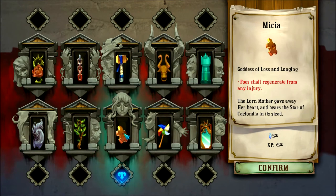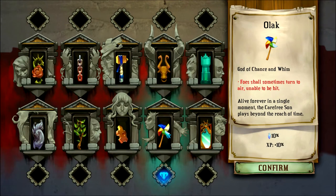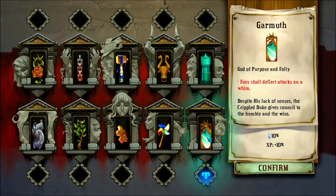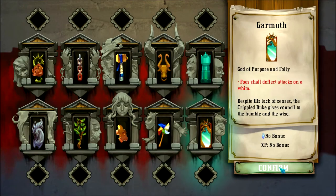Usually the 5% ones are something you can feel free to turn on. Alick — foes shall sometimes turn to air, unable to be hit — that's just troll, up and down, I want nothing to do with that. Garmouth — foes shall deflect attacks on a whim — definitely not something I want. These last two give 10% because they are damn tough.